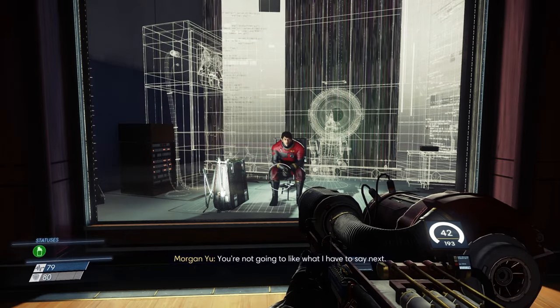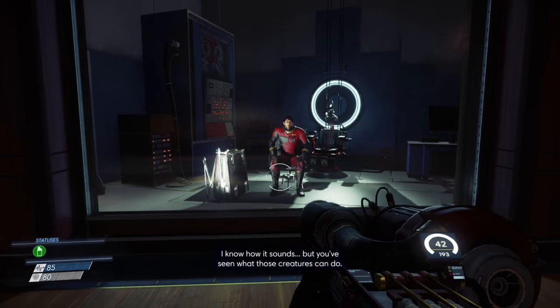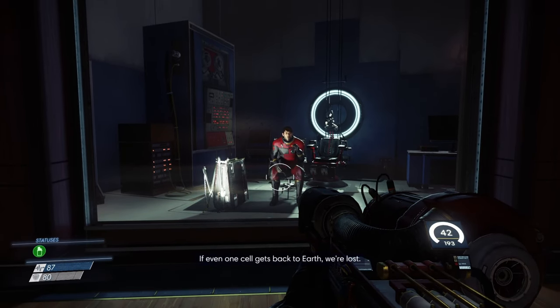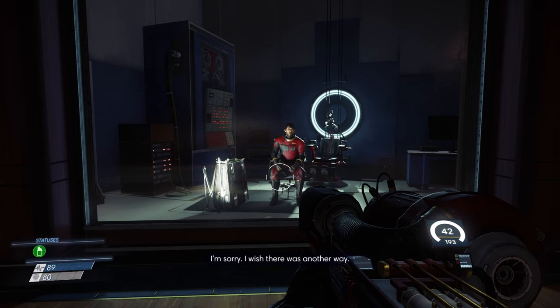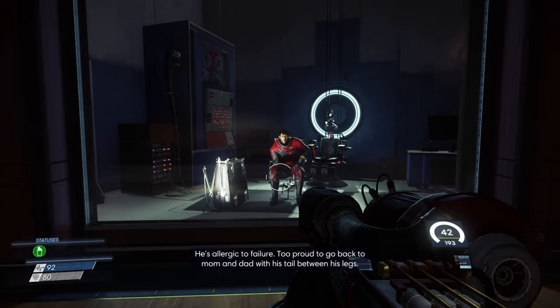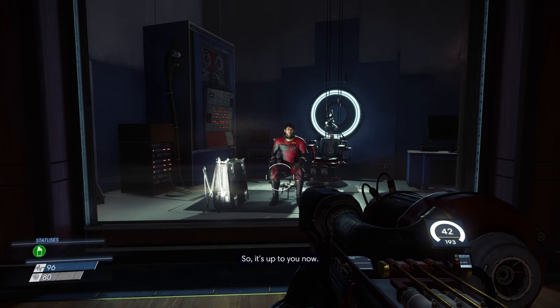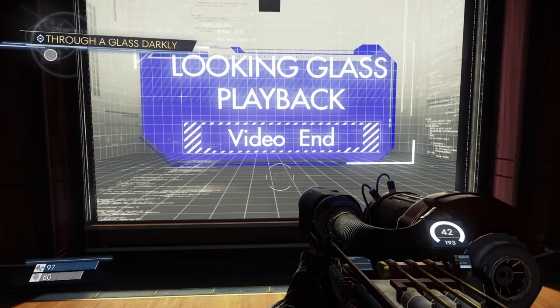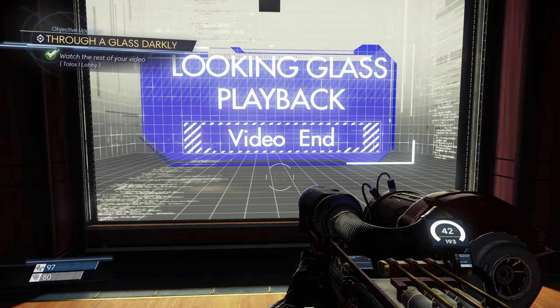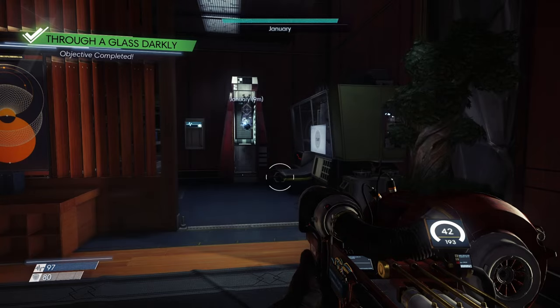You're not gonna like what I have to say next. You have to destroy Talos 1 — the research, the Typhon, nothing can survive. What, including you? I know how it sounds, but you've seen what those creatures can do. They're a part of you now. If even one cell gets back to Earth, we're lost. I'm sorry, I wish there was another way. January can walk you through activating the self-destruct mechanism. Alex will try to stop you — he's allergic to failure. Too proud to go back to mom and dad with his tail between his legs. So it's up to you now. Good luck. What the f***! So we have to destroy Talos 1.